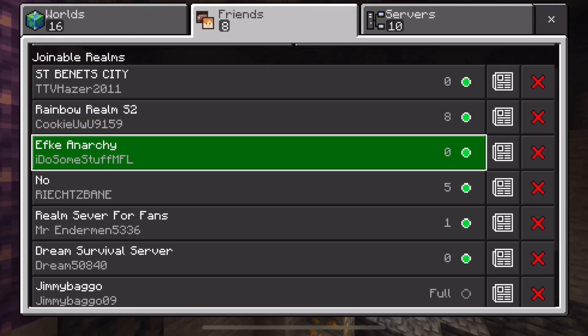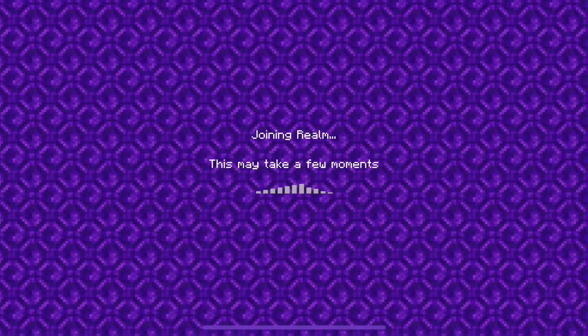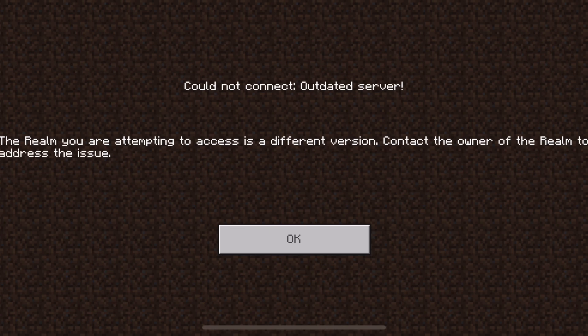Hey, what's up guys, it's TNT Games back with another video. In this video I'm going to solve a common problem — what to do if you have an outdated server message that pops up on your screen, or an outdated client. Right now I'm picking one of my random realms I've had in there for a while; it was one of my friend's realms, and as you can see it says 'Could not connect: outdated server.'